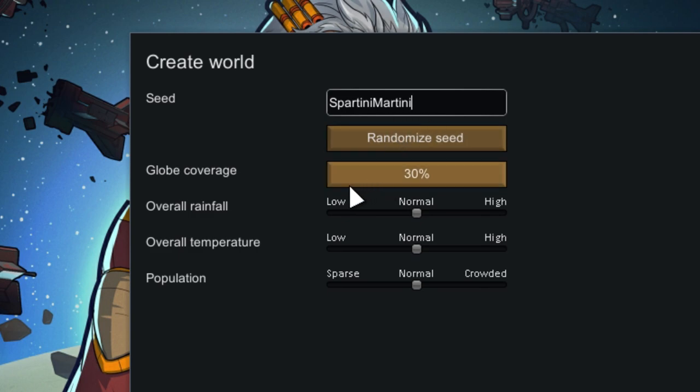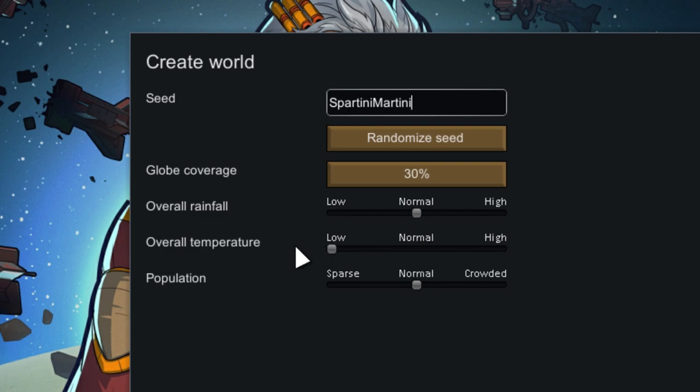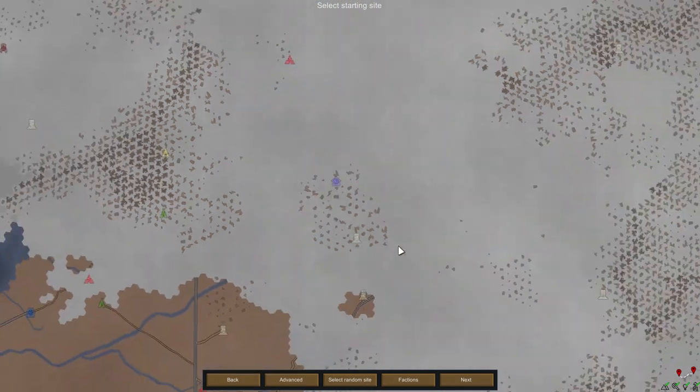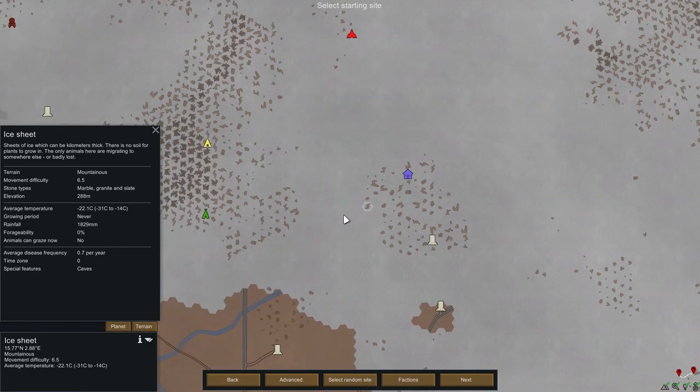First, get a seed going. Global coverage is not important, neither is rainfall. Put temperature on low to get more landing options. Put population higher to get more settlements and trade options nearby, then hit start. You want to find yourself a nice little spot in this cold world. Every kind of tile works, but to make it easy we'll go into the mountains. This spot has a friendly tribal and outlander faction as well as an empire settlement, so plenty of future trade options.